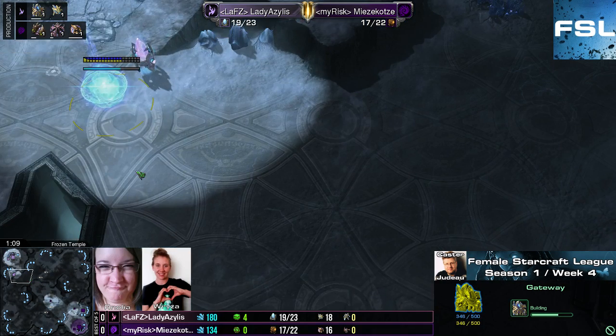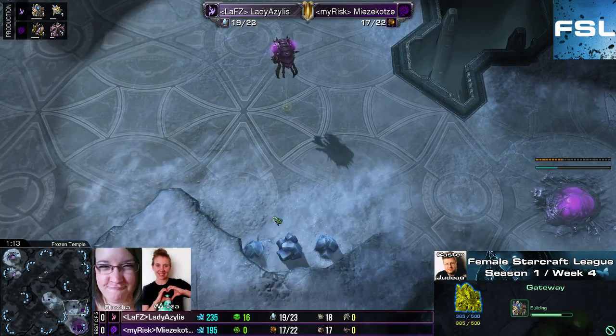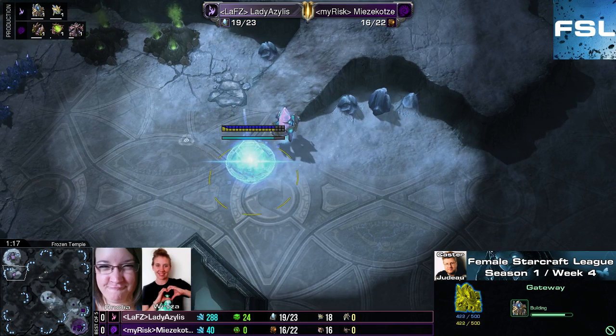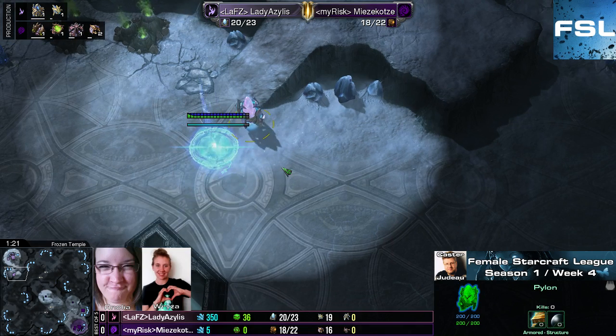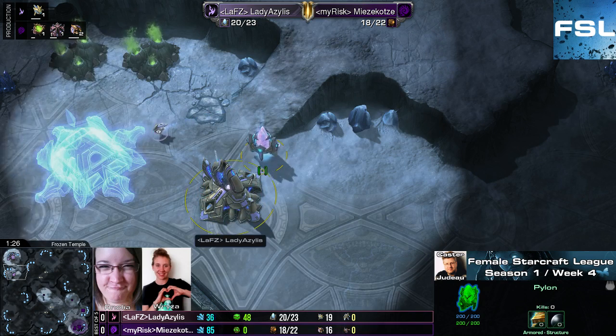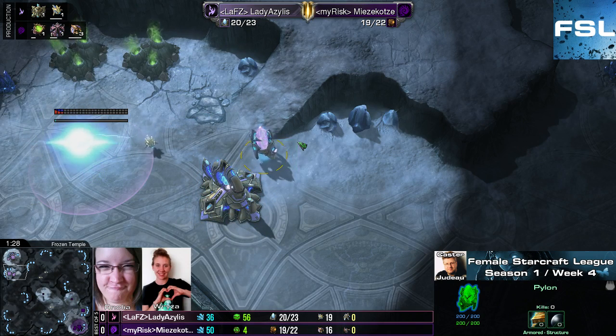But of course, like we've said before, there's a very short rush distance from your natural to your opponent's natural. So even if you manage to get up this wall quite easily, if your opponent really commits to an early attack, it might still be problematic to hold. Especially since this pylon is pretty much forward and you have a lot of surface area that lings can attack.